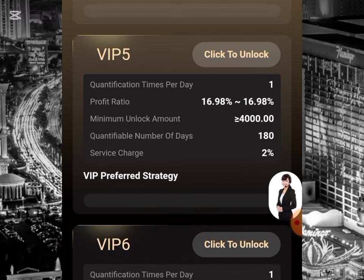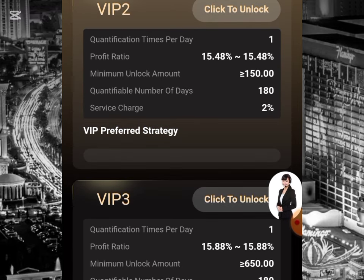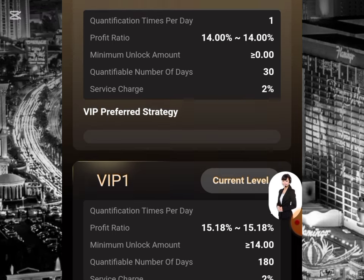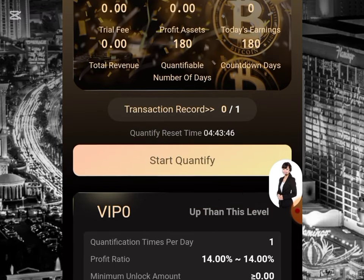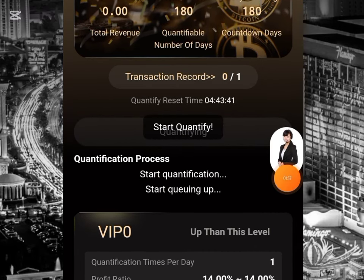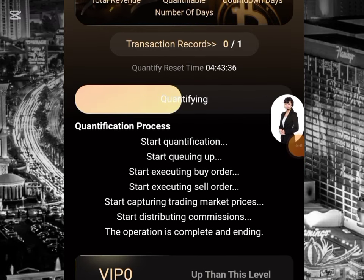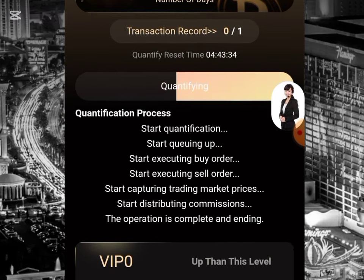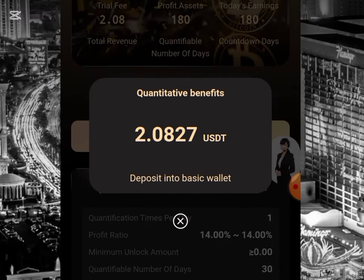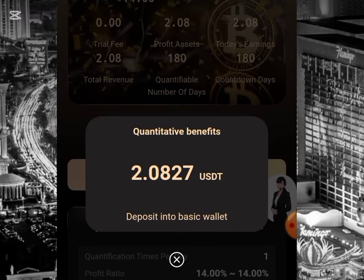Any VIP you want to invest in, all you have to do is click on that unlock button. Once you click unlock, you'll be investing in that particular VIP. I'll be completing a task over here to earn the daily profit, so I'll click on start qualifying. I just completed this task and earned 2.0827 USD.